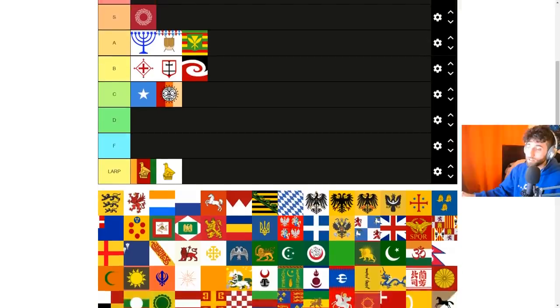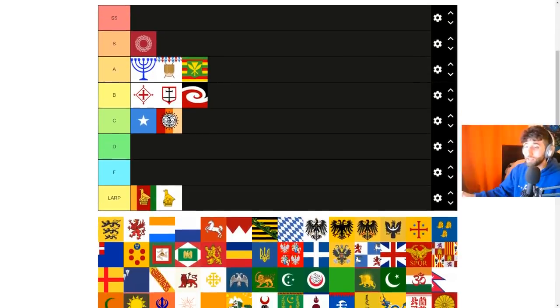Now we're getting into the German regional tags. There are special modified tags in Germany — Prussia, Austria, Swabia, Pomerania, Westphalia, and Hanover. If you form one of them, you can't form any of the others except Prussia, but Prussia can't form any of the others. So if you form Westphalia, you can't form Swabia or Hanover and vice versa. This means forming one means giving up the other possibilities.